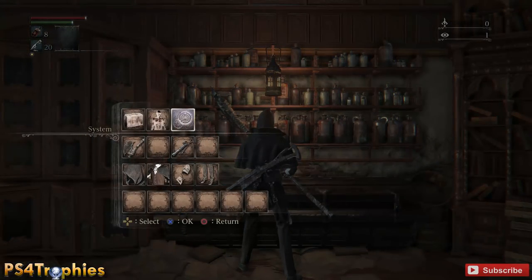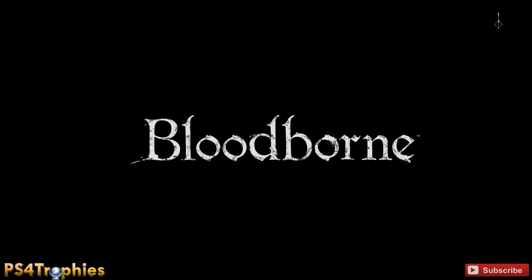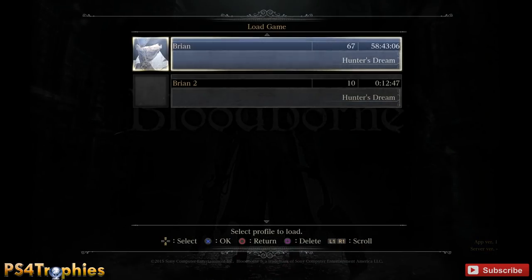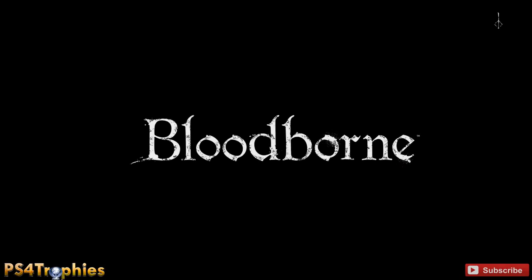Now what I'm going to do is exit the game, go back to the menu, and load up my main character. I have Brian and Brian Too — just in case I forget my name. I cleared out my entire inventory on my main account here.